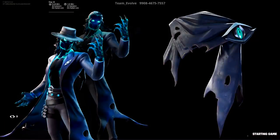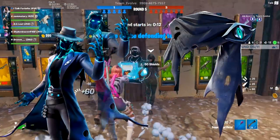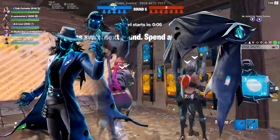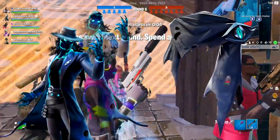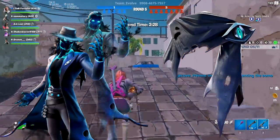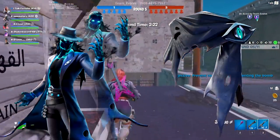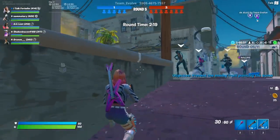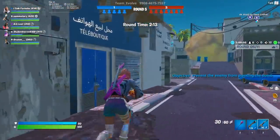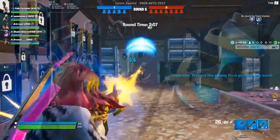Next was the Dead Eye skin, which comes with the back bling Second Sight. The Second Sight back bling looks good on certain outfits. Dead Eye is a pretty cool outfit with an edit style where you can take the hat off. This is a legendary skin - there haven't been many legendaries this season. It definitely feels legendary. I love the jacket and the smoke coming off of it. Really well executed, plus the fingers with those nails are very creepy.